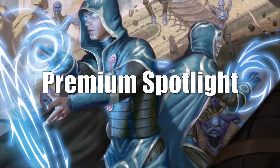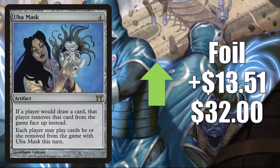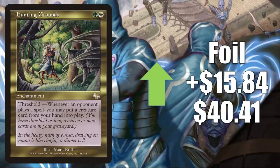Time for the Premium Spotlight. As I say every week, I don't like to spend too much time on rare cards like promos and foils because online pricing can be skewed and easily manipulated, especially right now with big sellers being closed. I try to find a couple cards that feel like they're moving naturally. It was hard this week — I saw a lot of cards jumping but they felt like buyouts. I did pick two: Ubikmask, the foil from Champions of Kamigawa, is going up $13.51 to $32, and Hunting Grounds, the foil from Judgment, is going up $15.84 to $40.41.